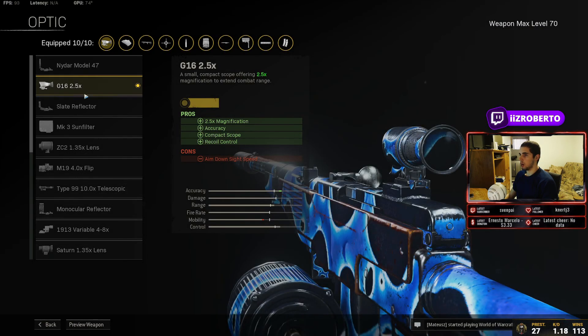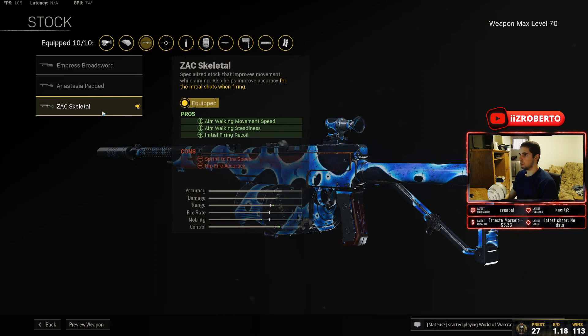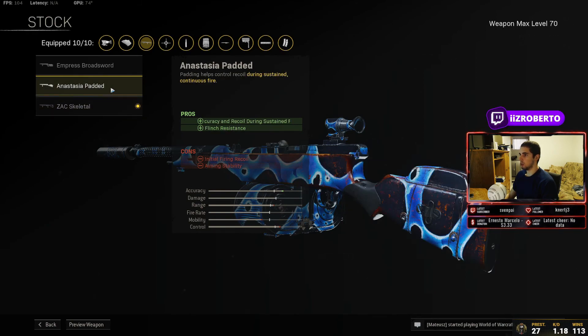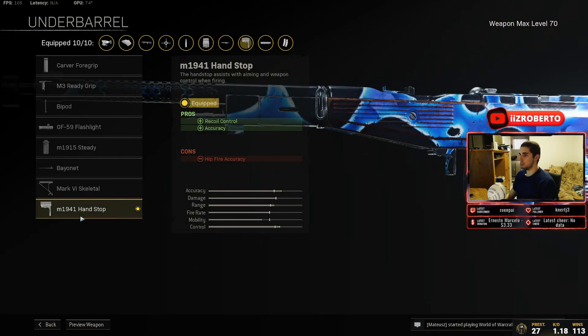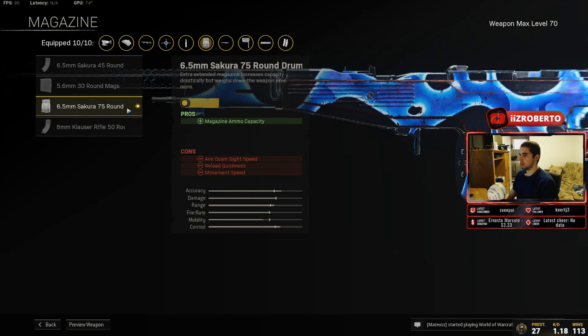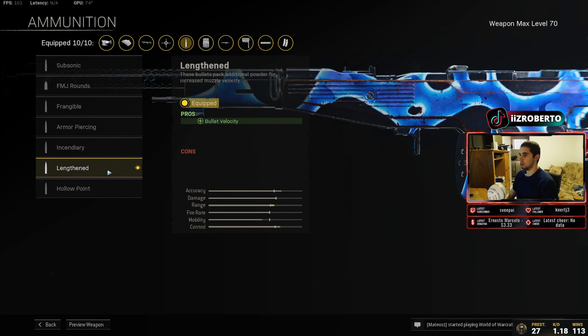For the optic we're going with the G16 2.5x scope — my favorite scope in the game right now. For the stock we're going with the ZAC Skeletal Stock, which gives us aim walking movement speed, aim walking steadiness, and initial firing recoil reduction so it doesn't kick as soon as we start shooting. You can go with the padded stock, but I prefer this one. For the underbarrel we're going with the M1941 Hand Stop for recoil control and extra accuracy.